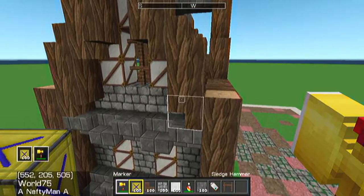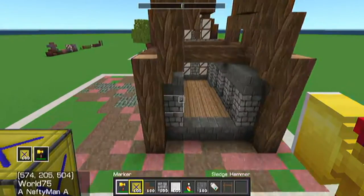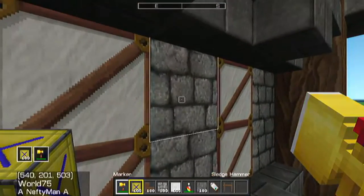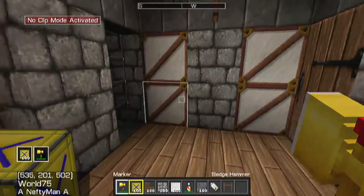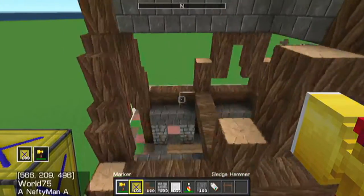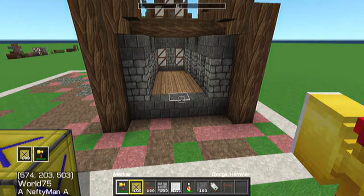This is going to be the exact same on the other side because this is a very symmetrical build — except on this side I think I'm going to put a window in here. So do the exact same thing on this side as you did on that one, but put a window in. I'll be right back when you have that done.